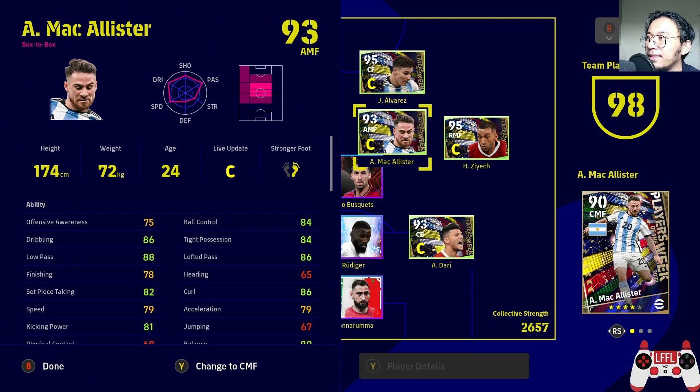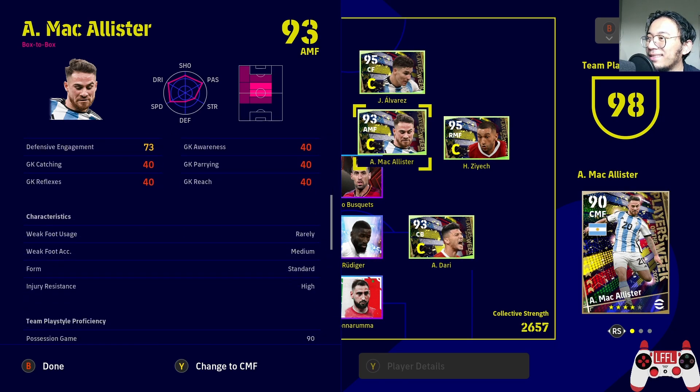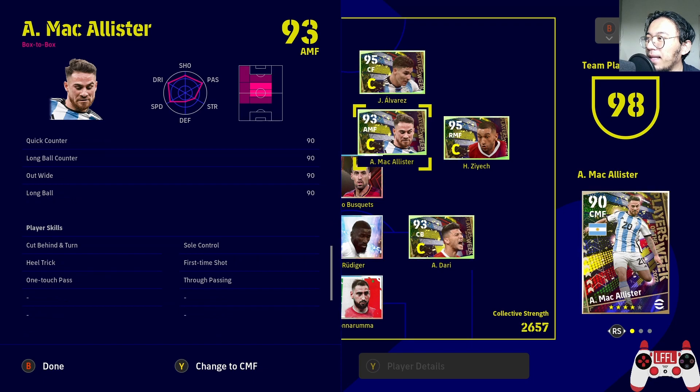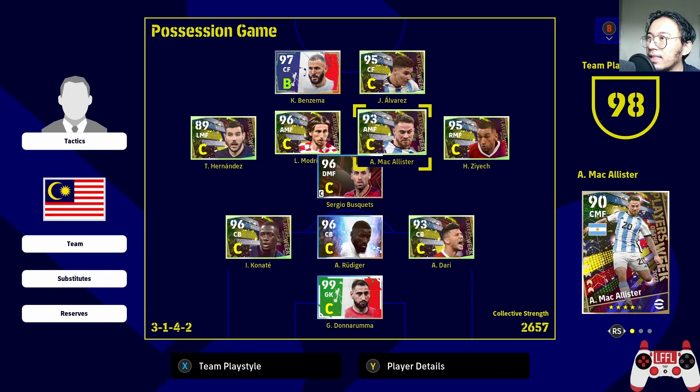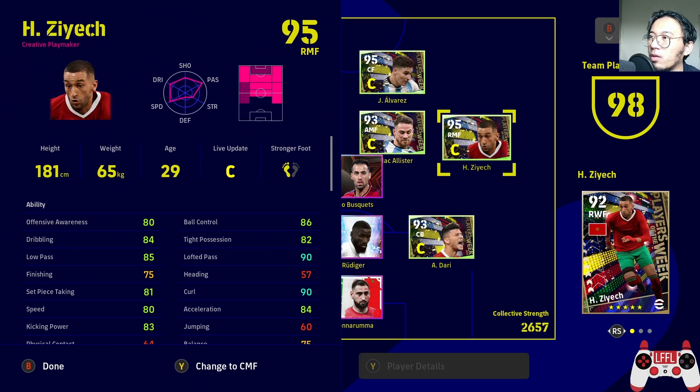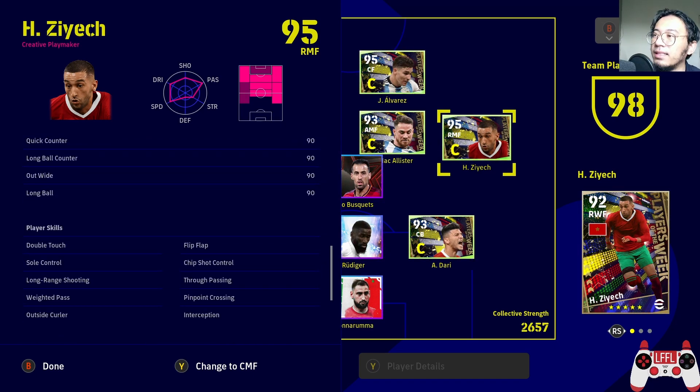And then we have McAllister here — a dupe for me, I already have McAllister, but it's okay. He's decent, but standard form and not many play skills. A bit tough to put him in the first 11, but still usable in an Argentina team with one touch pass and true passing. He's quite aggressive. More of a crosser, I think, with that 90 lofted pass, 90 curl. He does have pinpoint crossing, but this card has double touch compared to the other cards — the eFootball points card, the short one. So this is the better one.